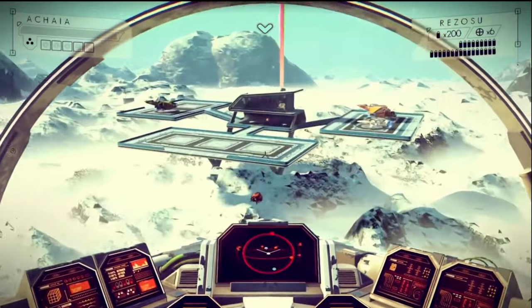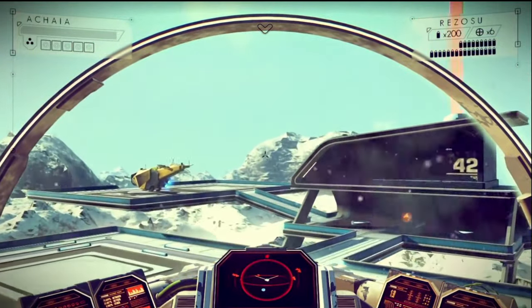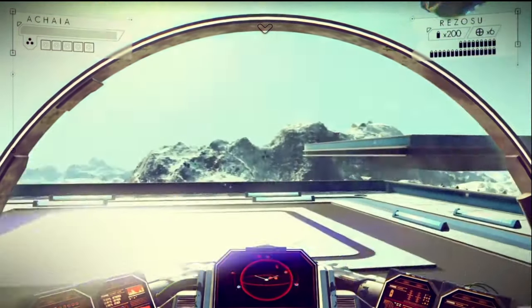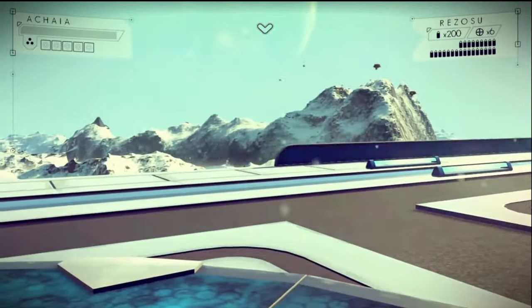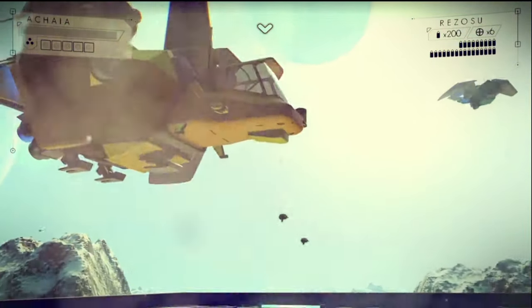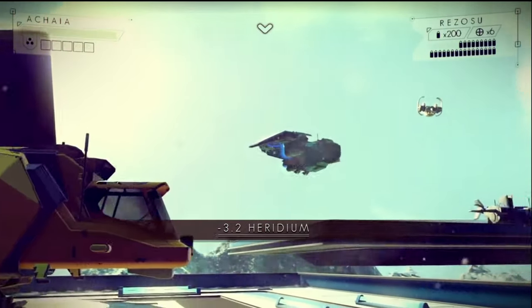It's a robotic voice saying that you have crash-landed and you need to fix your ship, which is something I'd expect from No Man's Sky specifically. It says that in order to repair your ship, you have to use your default laser weapon to get the materials needed to repair it.